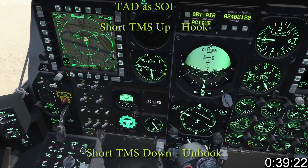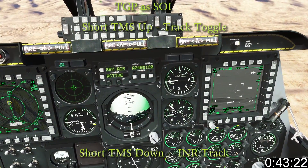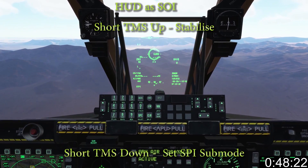In TAD, short TMS forward hooks and short TMS back unhooks. In TGP, short TMS forward toggles tracking and short TMS back does area track. In the HUD, short TMS forward stabilizes and short TMS back sets speed sub mode.